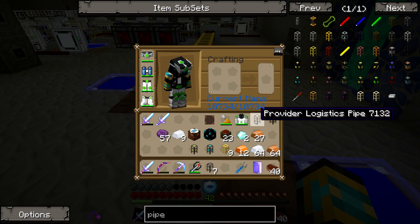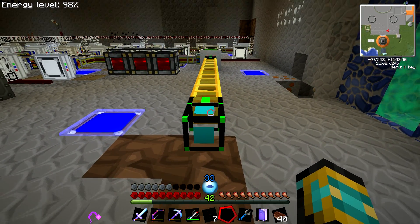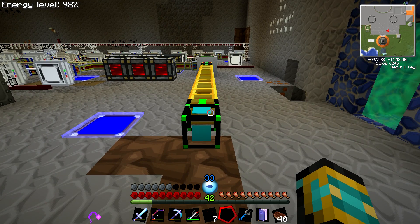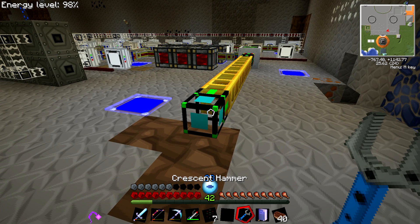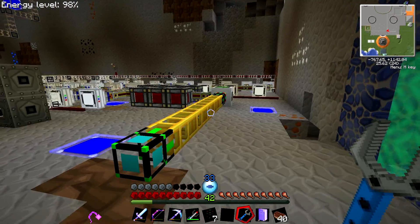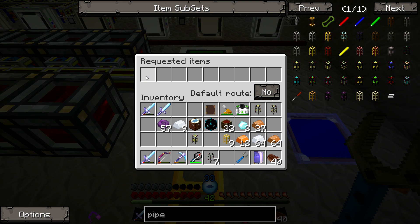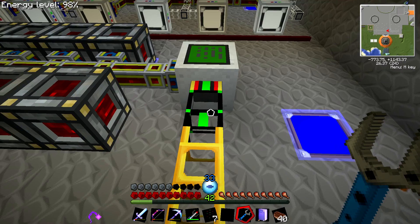I'm gonna set up a requester pipe. The requester pipe turned green, which means it's connected and working. Now, I haven't taught my network how to do anything yet. This is a Mark 2 requester pipe, which means I don't need a wrench to access it. But a normal one requires a wrench, and you'll need a wrench for all the pipes anyway. When you wrench the basic pipe, that opens the interface. Any item you place in here is requested by that pipe — whenever those items go through the network they'll go to that route as the default.